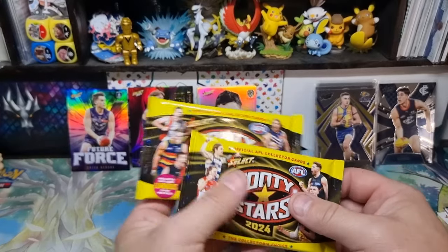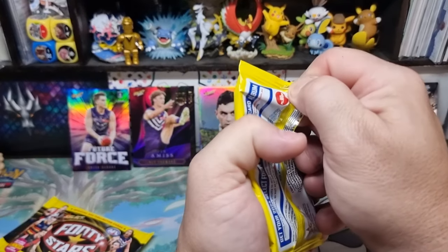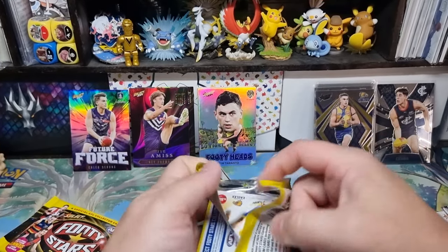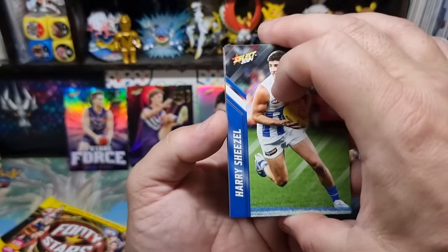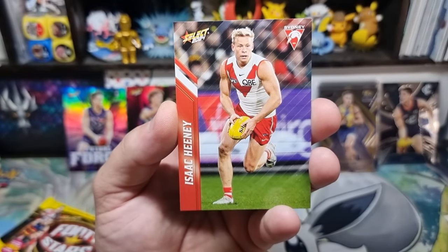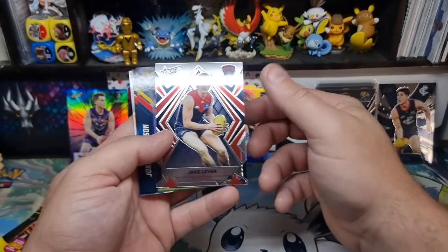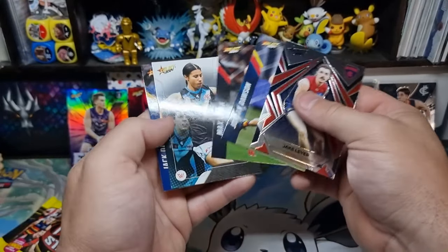We've got two packs left. I think I'll do a lucky flick for the second last. I've been looking at the camera so far — it's been bad footage for this whole opening. I'll keep forgetting the door going. Sorry if it did come out pretty bad. Did the lucky flick do anything? No, it did not. If anything, it made things worse. It gave us a Sam Deconi — three footy heads — and we get a Jake Lever luminous. Rest is meh.